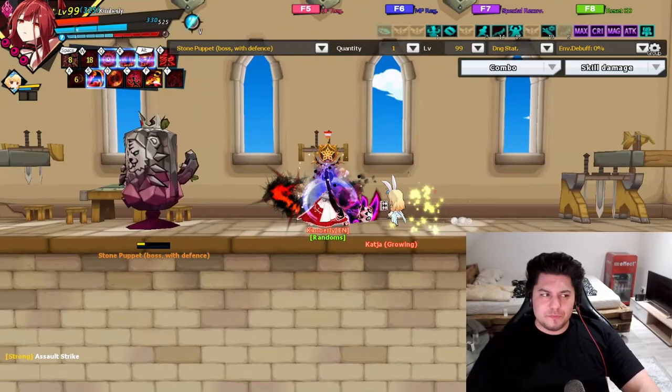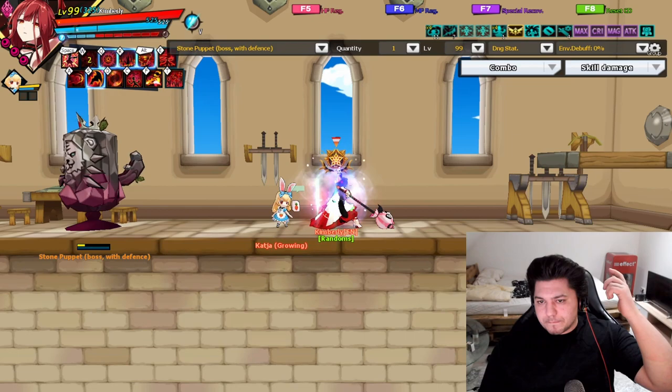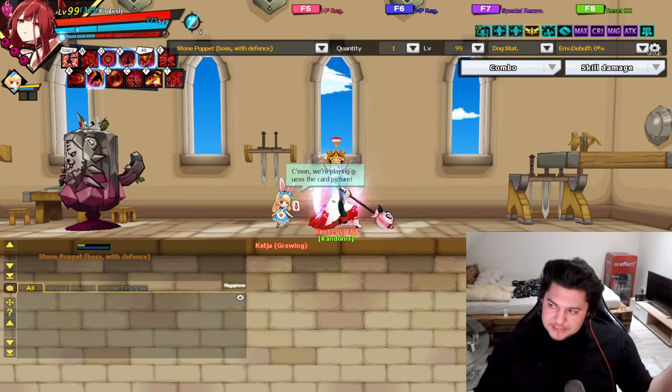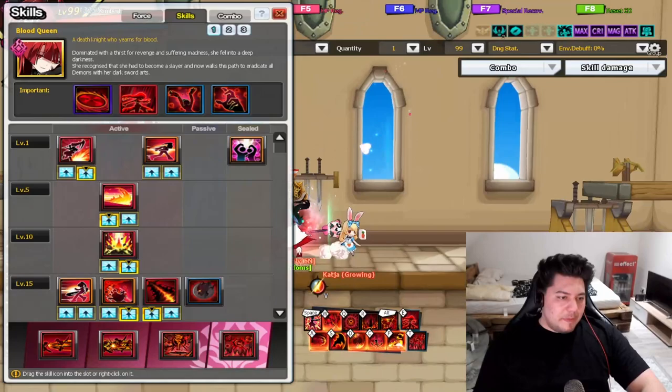Dark Power is a pretty important passive. To summarize: blue skills heal you and red skills hit harder. This means you can use game-mode skills like Blood Fall and Blood Form to create heal fields, since they heal you with every hit. You'd rather use Blood Fall as a mod skill though, because it does so much damage — it's just an insane skill. Your Aura Gorge is boosted too. That's Dark Power.